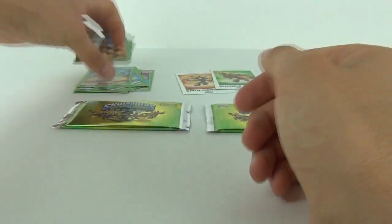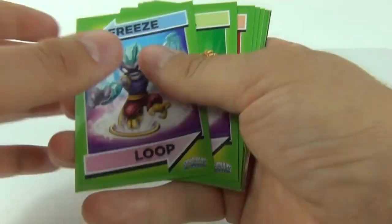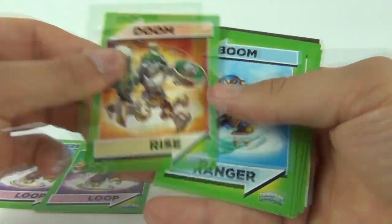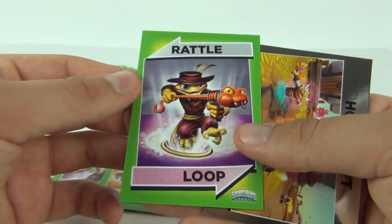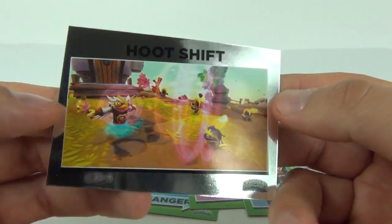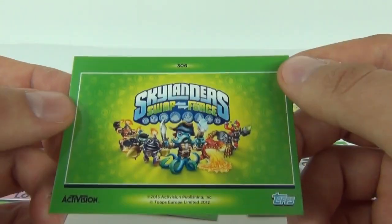Again we shall divide these and onto our third pack — I hope it's something good. We get Boom Ranger, Wash Loop, Boom Buckler, and a Rattle Loop. We also get one of the frame cards — I think it's a caption card or frame card — it is Hoot Shift, and on the back we can see it is card number 306 on a mirror foil.